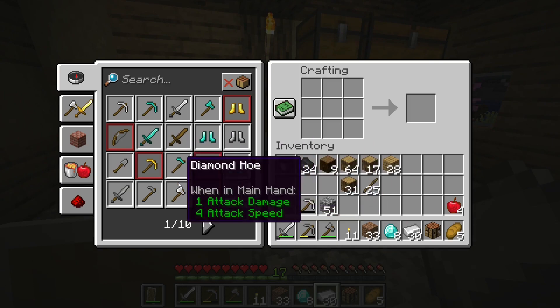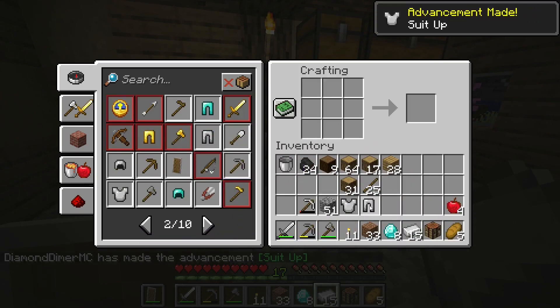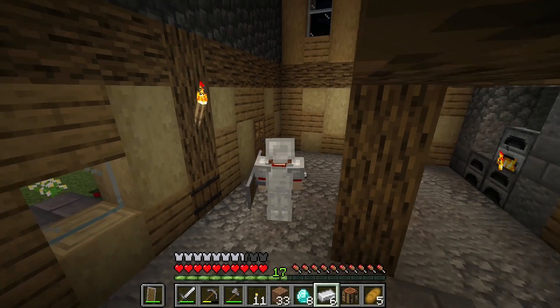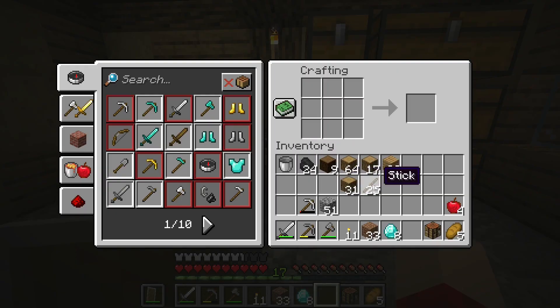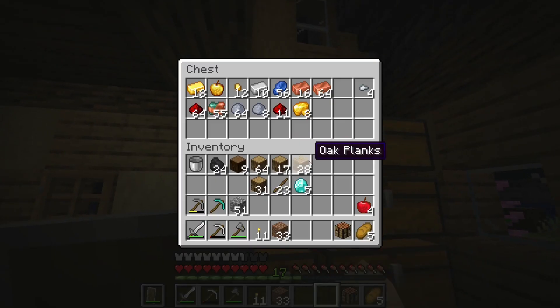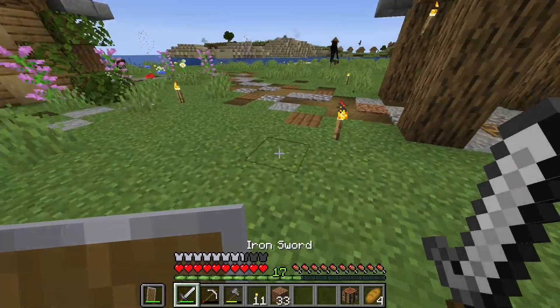We have 26 iron ingots, four right here, and four more smelting up — I think that's enough for a full set of iron armor. Let's make the chest plate, the leggings, the helmet, iron boots — throw those on. We are fully kitted out now. And now we can make our first official diamond pickaxe. I'm going to save the other five diamonds for now.